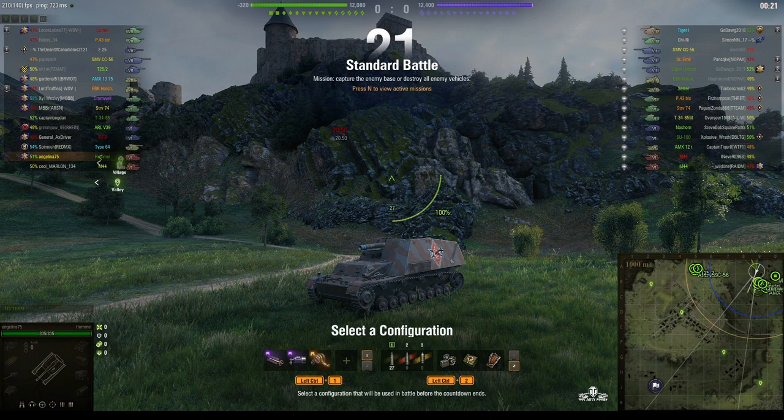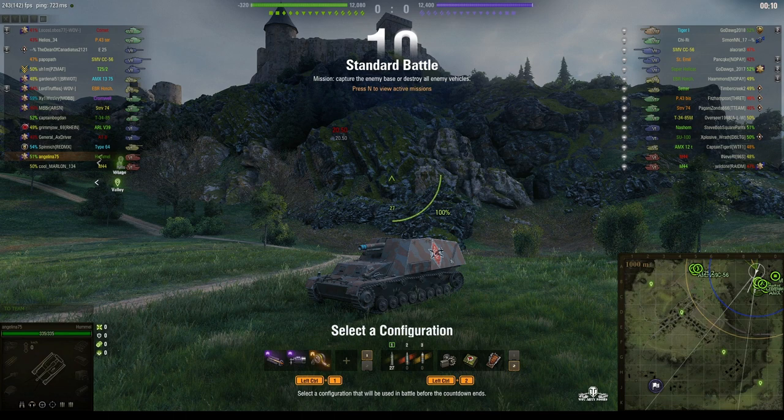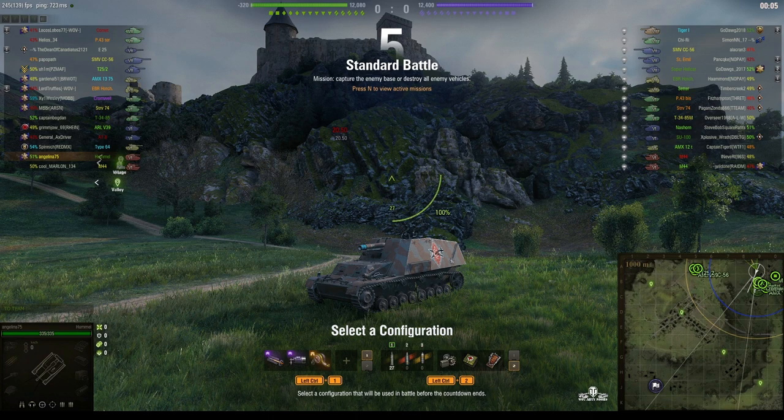Welcome back to What Are Teen Noobs with General Disturbance. This is the Hummel — the tier 6 German SPG. It's located on the northeast spawn of Westfield, under the command of Angelina75, and this is her first replay submitted for this week's competition with Talon1958.